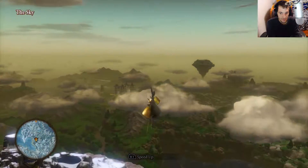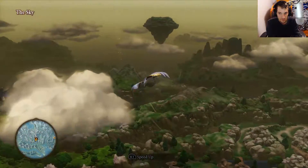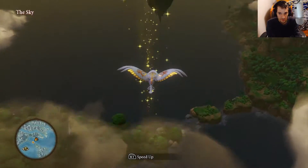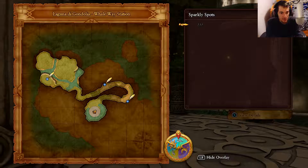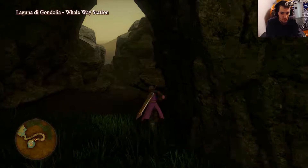Let's go all the way straight down south to this one — it always teleports us to like the same location. We want to go all the way down south to this one. Let's check — Laguna de Gondolia. Let's land here. We check our map for sparkly spots and we have three sparkly spots to get.